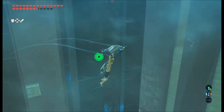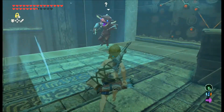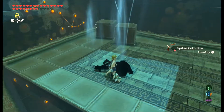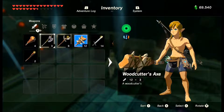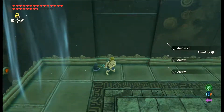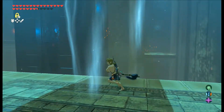Alright, over here we've got a couple of Bokoblins with bows. Want to take care of them real quick. First take care of this one up here with the bow, then open up these wooden crates with your woodcutter's axe. We got some arrows — perfect. Arrows are going to be really helpful in this dungeon; I hope you know how to aim.